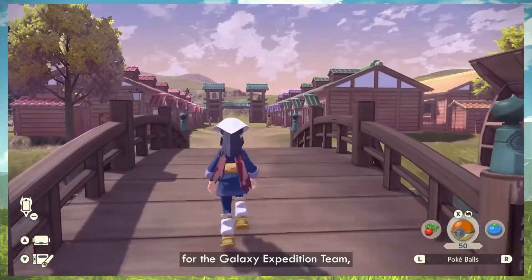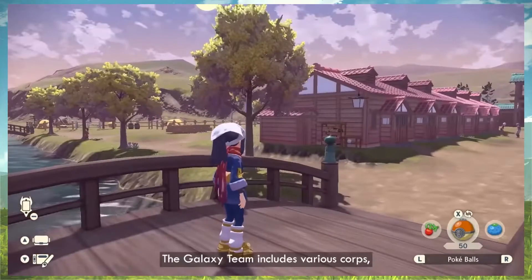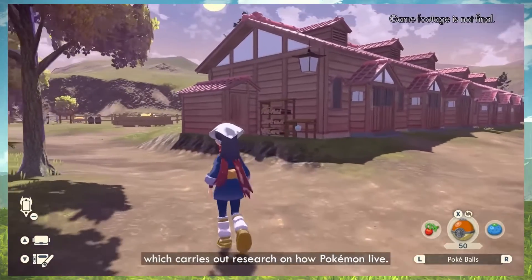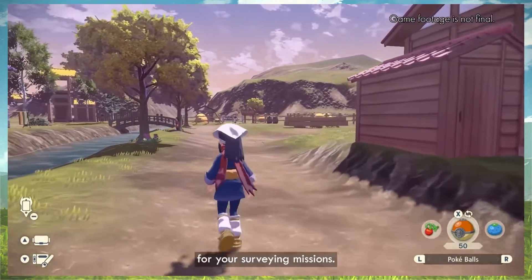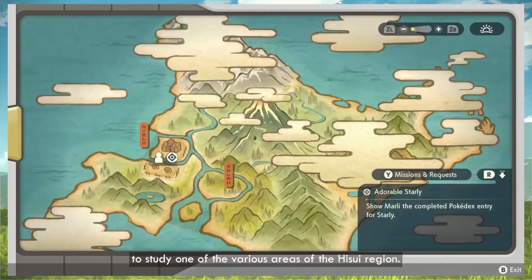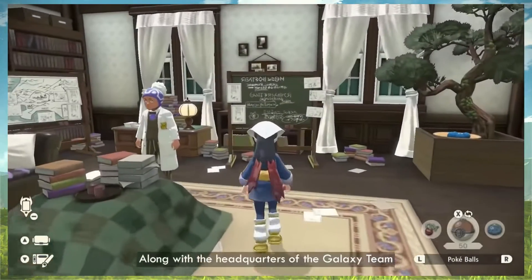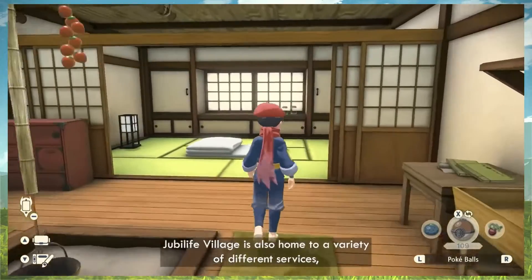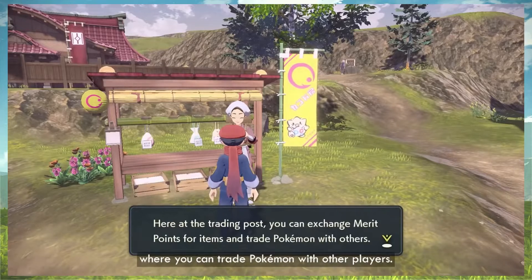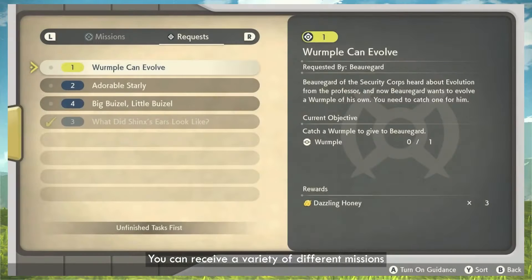Jubilife Village is the center of operations for the Galaxy Expedition Team — a group made up of people who have come from different regions to study and live in Hisui. The Galaxy Expedition Team includes various corps, such as the Medical Corps, Security Corps, and the Survey Corps, which carries out research on how Pokemon live. Jubilife Village serves as the base for your surveying missions. There's also a Trading Post where you can trade Pokemon with other players — man, this is looking so good, I can't wait to play this.